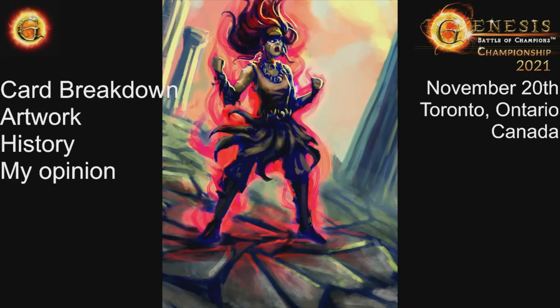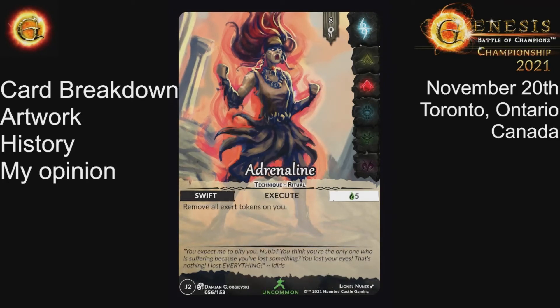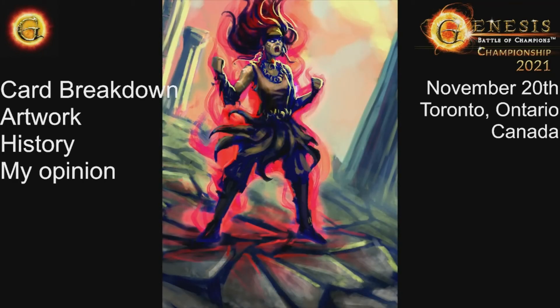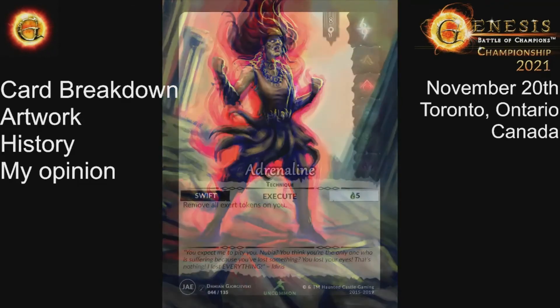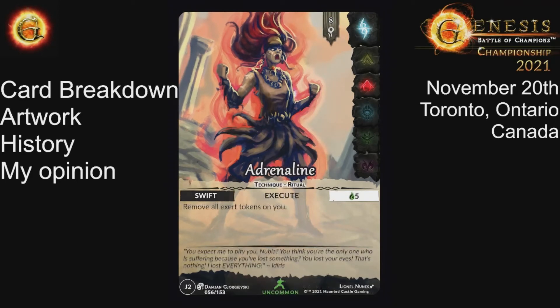So this card has a favoritism towards going first in the round. Also, if you try to use it at the end of the round — say you're going second, your opponent goes first, you take your turn, and then you think 'playing in my end phase doesn't make sense, let me wait for the end of round' — well, you play Adrenaline, remove your exert token, but you're still in the end of round. Everything is a waterfall; you can only go forward, not backwards. Once you're in your end of round, the round still ends even if you're not exerted, and then you go to the next round.